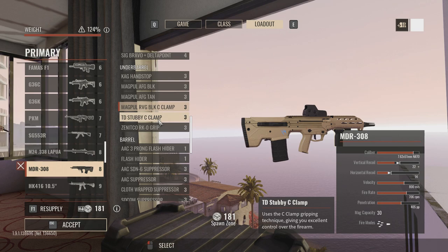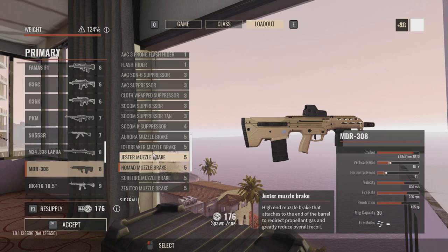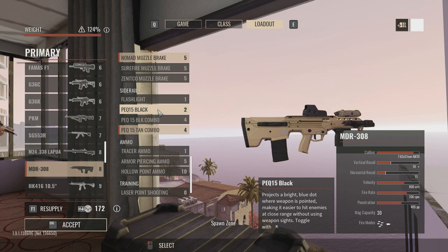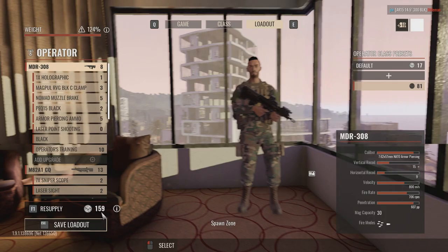You can see me building this thing — we're going to throw on the standard holographic, put on a Magpul stubby grip, and for the barrel we're going to put on a Nomad muzzle brake or an Icebreaker muzzle brake. We're going to run the top modern MECK 15 in black. After I select laser point shooting, which allows me to use my laser when it's toggled on, I can point-shoot with the weapon — very good for CQC situations. We're putting on the black camo for the .308 version, which goes perfectly with the holographic, the MECK 15, and the stubby grip.